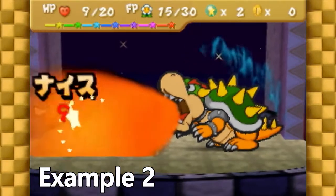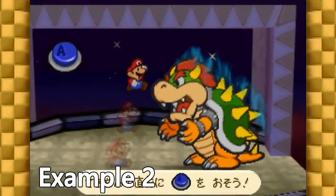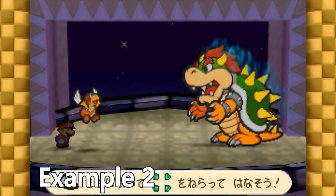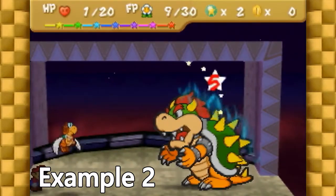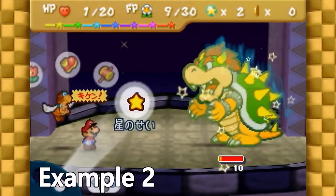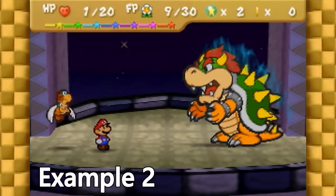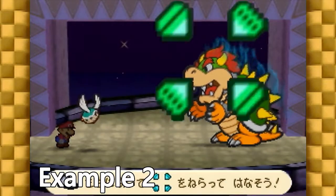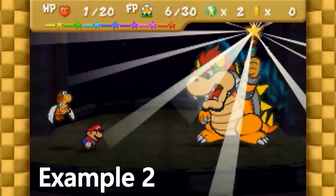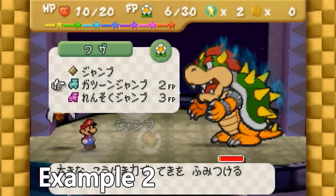The difference with this fight though is that Bowser attacks us with fire, which does 9 damage. Because we're in peril, we immediately power bounce and go for a 5-cap, but unfortunately we're capped at 3. When this happens, continue to shell shot and power jump for the remainder of the fight, again using Peach Beam when necessary. As a reminder, you'll never need to use your repel gel in this scenario. With Bowser's final attack, he kills us and forces us to use our second life shroom. Even still, we're able to deal the final blow with one final power jump.